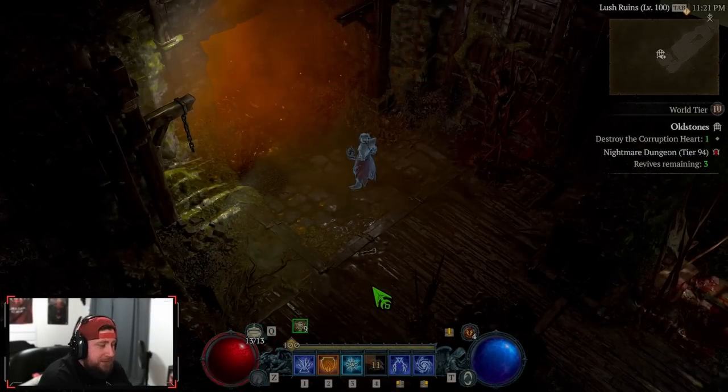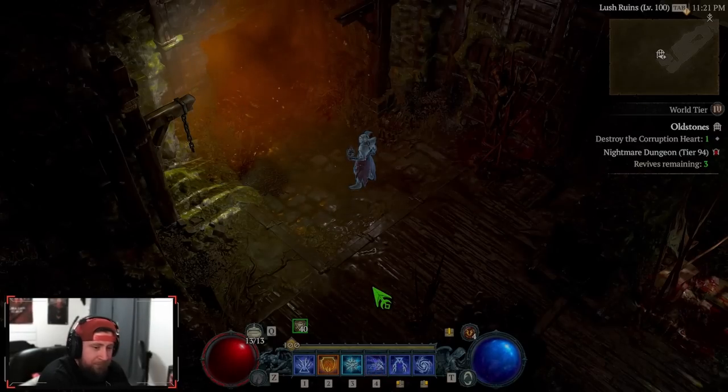What's up guys, War here. Welcome back to the channel. Today we're bringing you the crowd pleaser fan favorite Ball Lightning build. As you guys see in the footage, not only does it just smack everything in the game — includes Uber Lilith — but it's obviously the best build in the game.